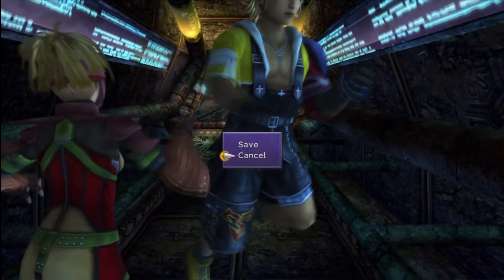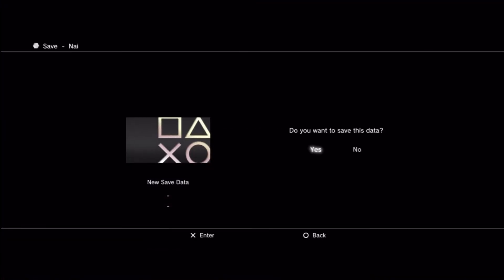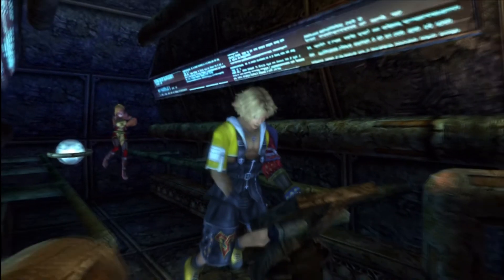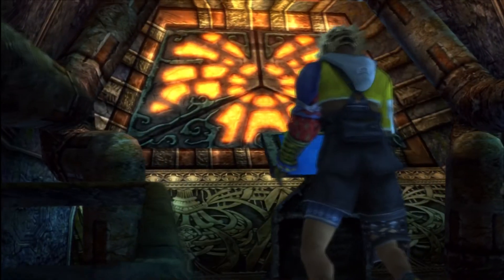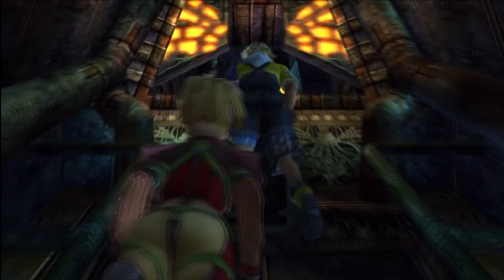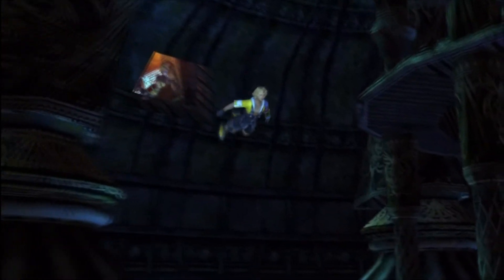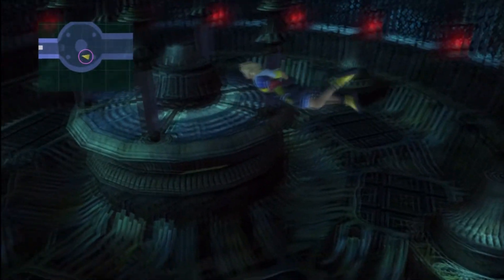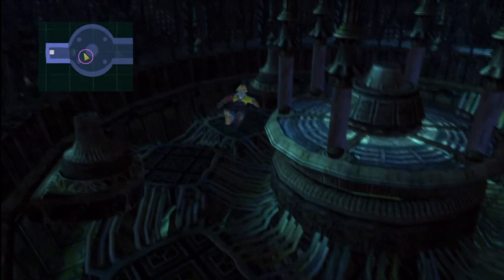Hold on, let me save first because it's giving me some trouble. Tidus's fix-all solution to getting a computer working that doesn't want to work is to hit it multiple times until something happens. It's displaying like a blue screen of death, and he's just smack, smack, smack — okay, it opened. Well hey, it works in real life. Have you tried turning it off and on yet, Tidus? Was that something you attempted?